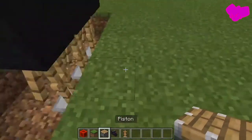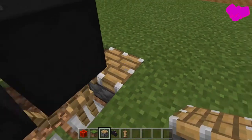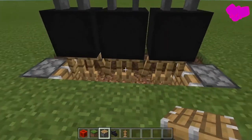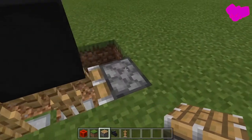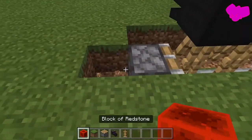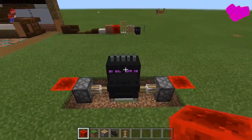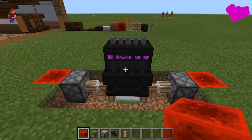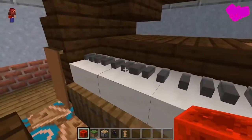Now this is where the pistons come in. We are going to want to put one piston on each side like this. So we have a piston, three of the heads, and another piston. And now on each side we are going to want to break this and pop these over like this. And you can see we get this great design. This is the middle of the piano.